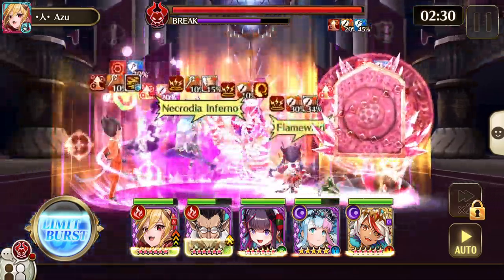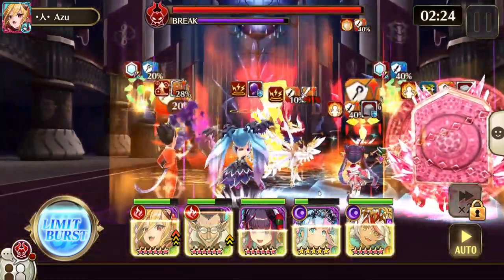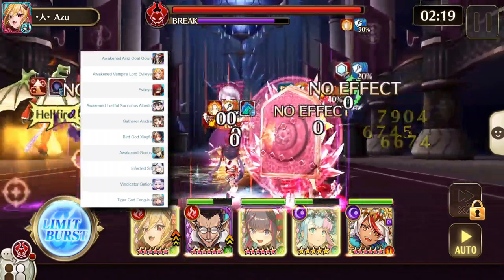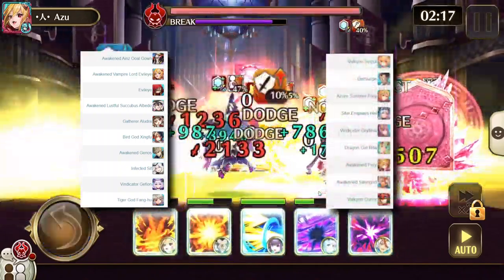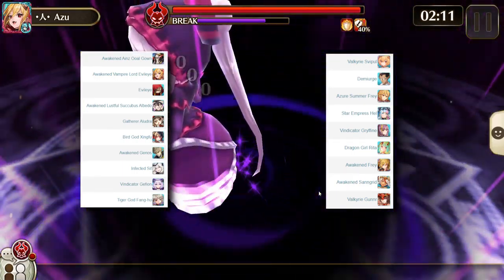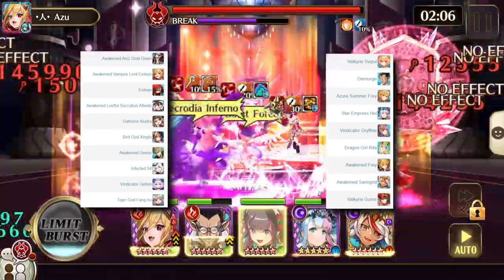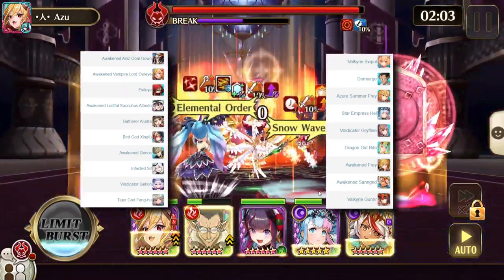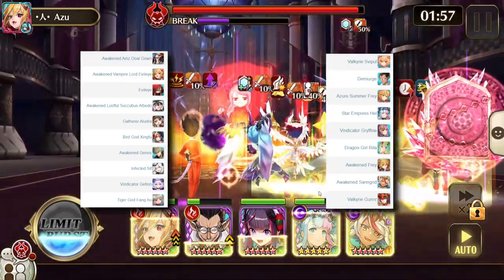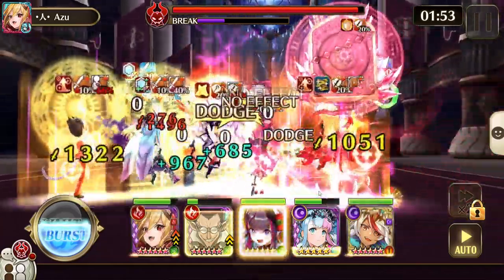Probably a good idea to get rid of those crystals as soon as possible if you're having a little trouble with this fight. Some other heroes you can use — I'll put a chart up on screen — but obviously the other evil eye, Lust, Aldra, the bird god, Genos Ice, Gefion, tiger god, Spipple, summer Fray. I'll put some pictures of them on screen — I'm actually going to do a bit of editing this time.